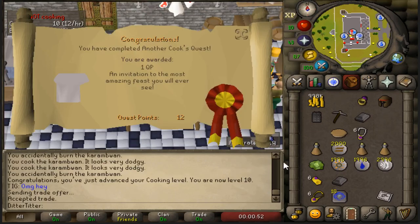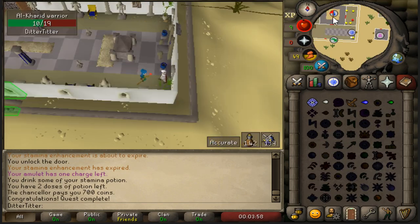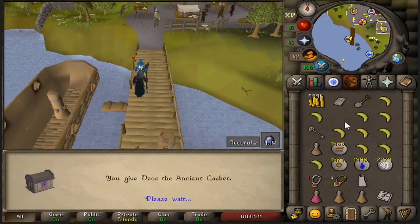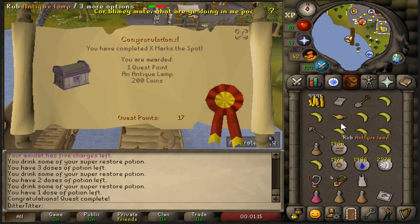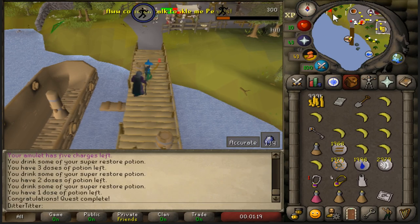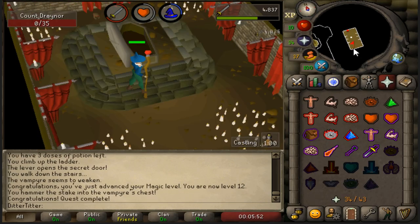Found the treasure — beautiful. Used the lamp on agility. Let's go talk to Redbeard Frank. Vampire Slayer done — you'd love to see that. 20 attack straight off the bat.